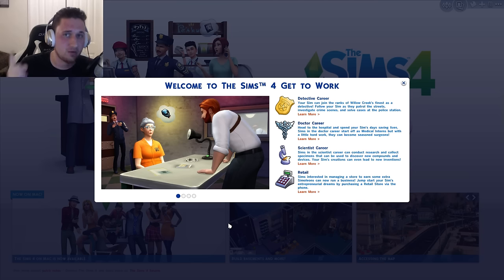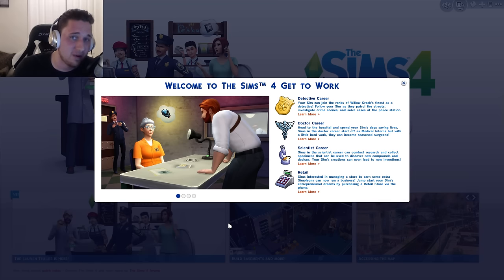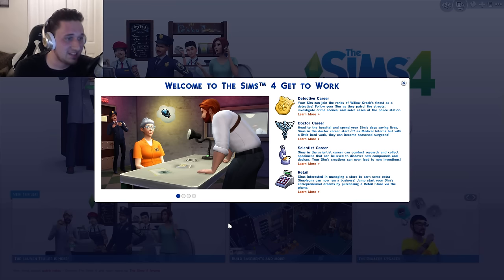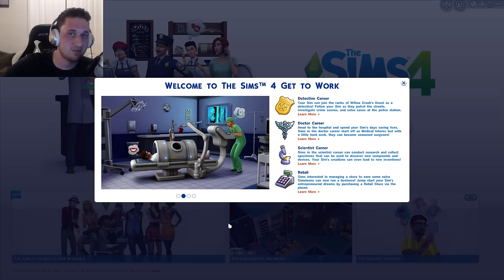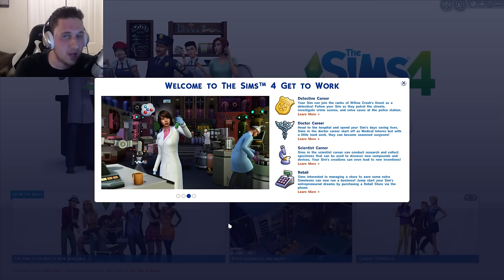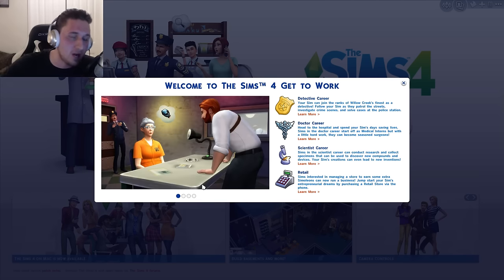Now we can actually go to work, do tasks at work, and we don't have to just sit at home when our Sims are gone. This is amazing. In today's livestream slash video, we are going to be going over everything the Sims 4 Get to Work has to offer. This is kind of like a first impression slash first look video, and we're going to look at every single thing you can possibly do.